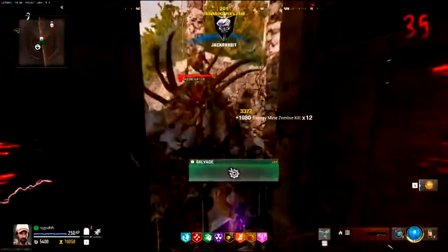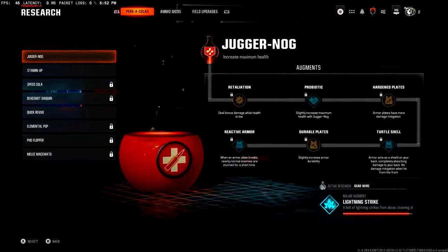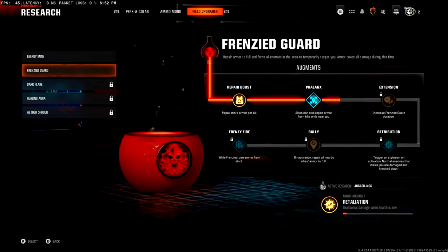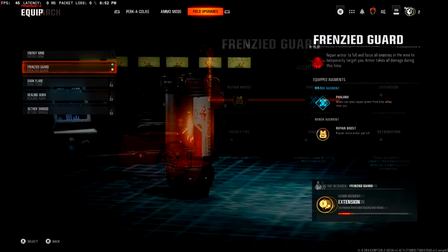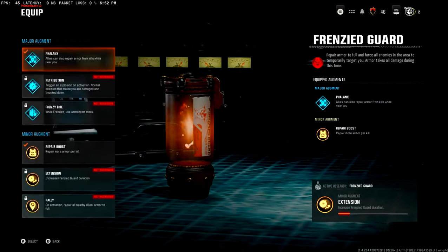Keep watching and we're going to go over all the steps to get you into this god mode glitch. First of all, you want to go to your research augments — you do want to have Juggernaut up to at least tier 3 to make it better. But you need to have Frenzy Guard and you need to have the second tier unlock, the Phalanx, to do it with another person, so this is an absolute definite requirement.